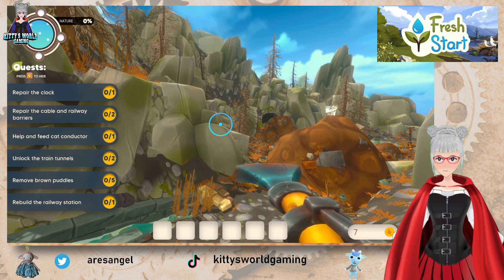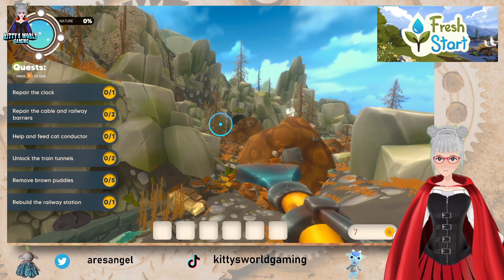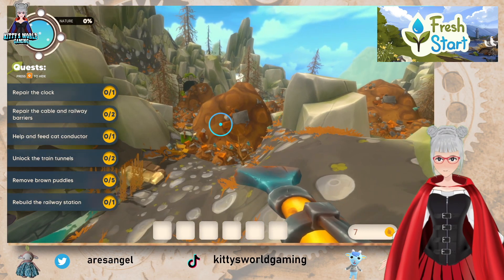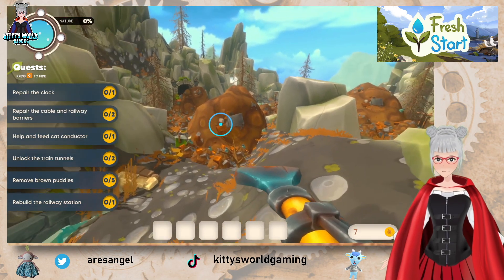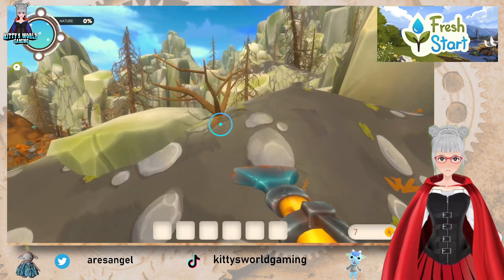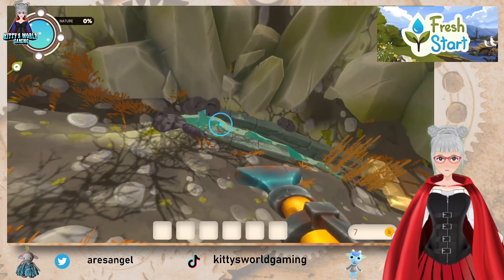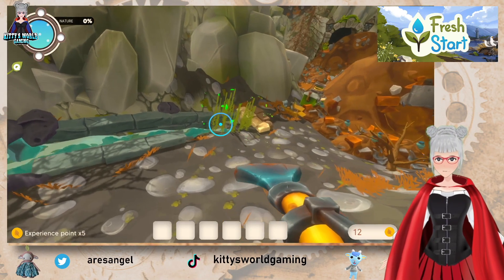Dear friend, we've been hit by a real catastrophe. The rail station is completely broken and we're drowning in big mud. If you could help our environment and bring back the train, it would be perfect. Let's stay positive! Okay — repair the clock, repair the cable and the railway barriers, help feed the cat conductor, unlock the train tunnels, remove brown puddles, and rebuild the railway station.